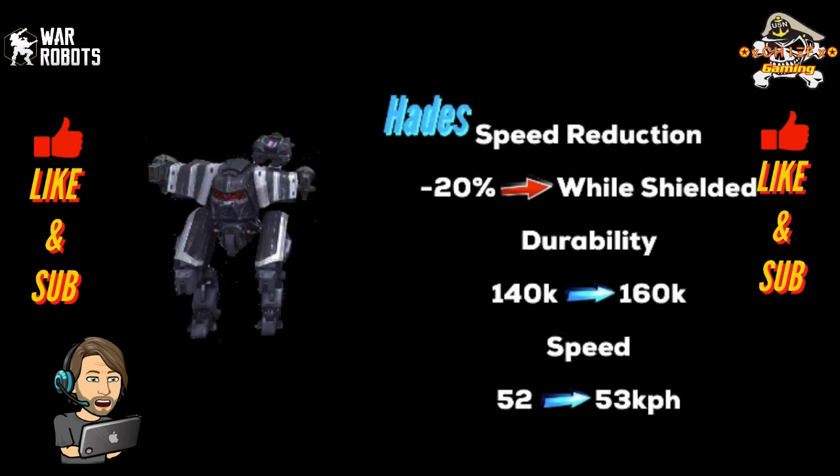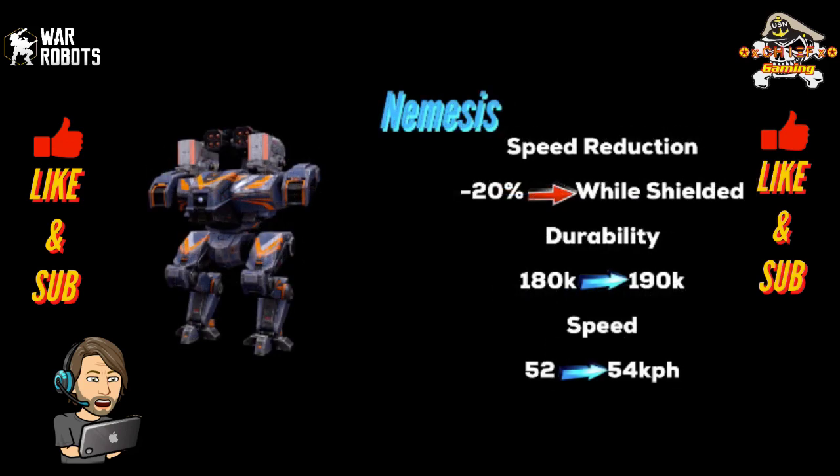Similar to the Ares, we've got the Hades. The Hades is also receiving a speed reduction of 20% while using its shield ability. They are boosting its durability from 140,000 to 160,000, and its speed is getting a slight bump from 52 to 53 km/h. The Nemesis is also receiving that 20% speed reduction while using its shield, a durability bump from 180,000 to 190,000, and its speed goes up from 52 to 54 km/h. These changes help keep the Hades and Nemesis viable in higher leagues as an alternative to the Ares.